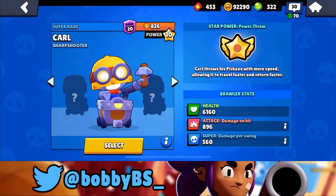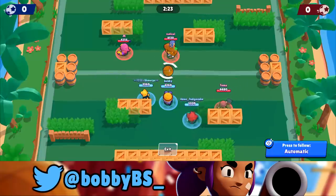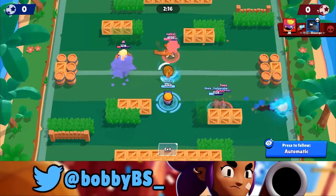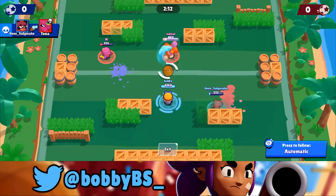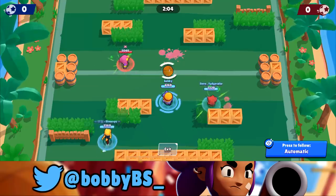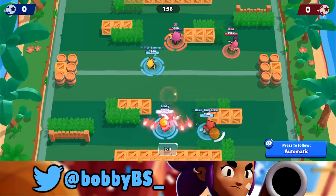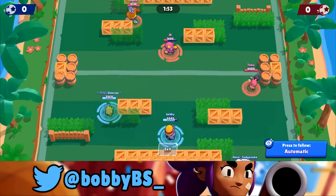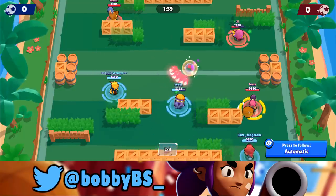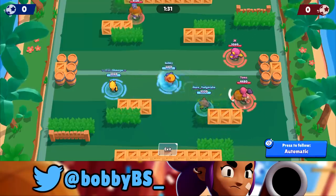Let's get into the friendly rooms to show you some comparisons and what counters Carl. First up, Primo is one of the biggest counters. You have to hit Primo 10 total times to get the kill, which is extremely hard because this is one of the slowest shots in the game. Gene is also a huge counter — Gene completely outranged Carl, and Carl couldn't hit him at all. Gene has a very big advantage and thus counters him.